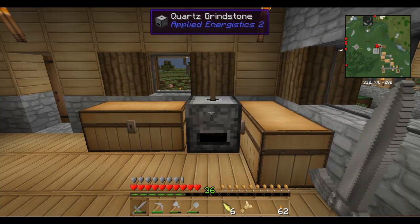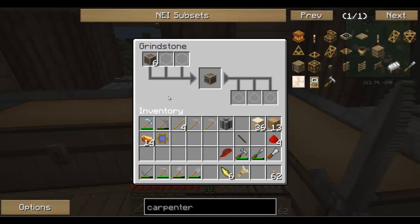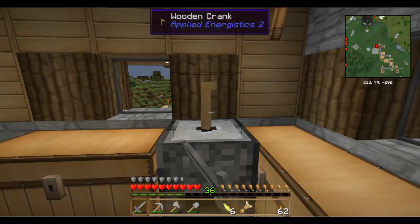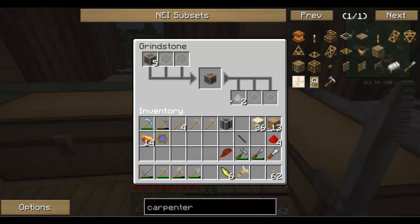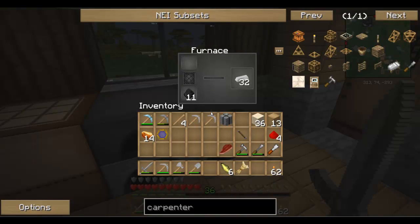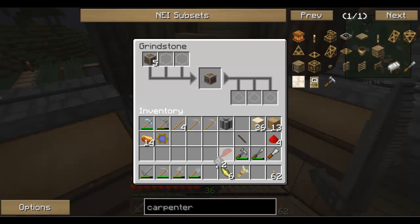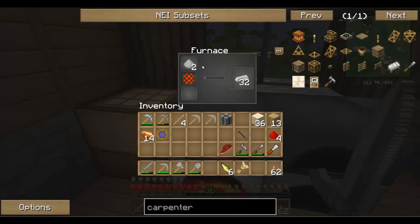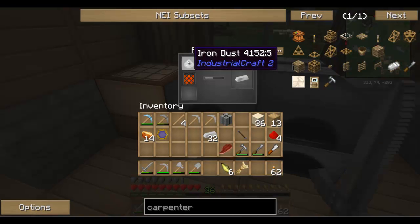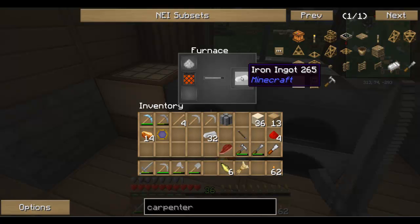There's the Quartz Grindstone. For those of you that haven't used Applied Energistics, it allows you to double your ores — many of your ores. For example, I've got my iron ore in here and you spin this little baby around. You use your right-click and it takes about eight rotations — just hold down your right mouse button and it'll turn and turn. Eventually it creates two iron dust out of each iron ore. You toss it in here and it will cook up your iron dust just like iron ingots — each dust is worth one ingot. So instead of getting one for one, you're now getting two for one. It's a way better deal. I did the same thing with my gold.